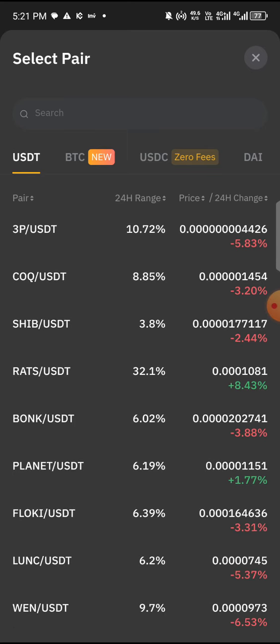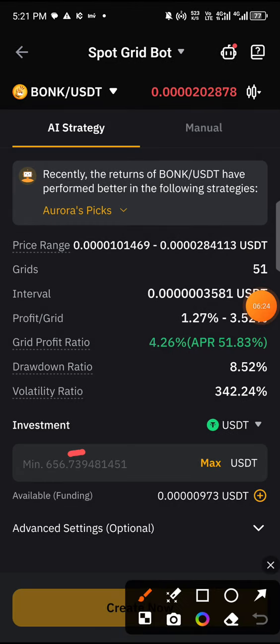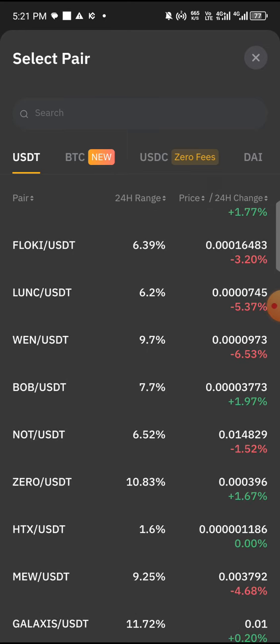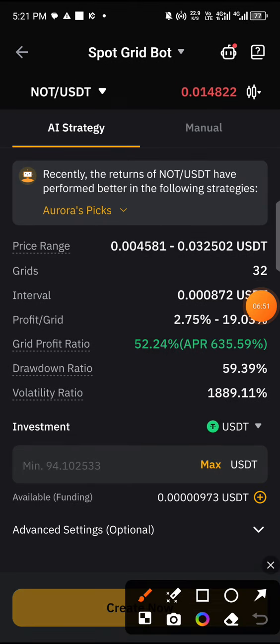Let's check LIDO — the minimum for LIDO is 91 USDT. Now let's check BONK — the minimum for BONK is 656 USDT, which is quite high. Let's also look at NOT — the minimum for NOT is 94 USDT, and it has a very good return on investment of about 52.24%, with an APR of over 600% and a profit per grid of 2.7 to 19%. So you just look for a token whose minimum amount you can afford to start with.